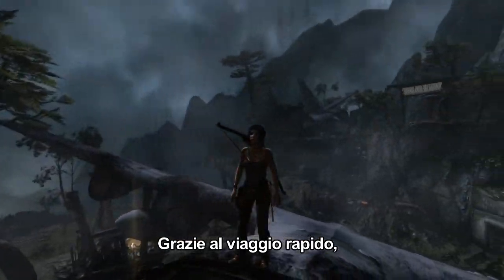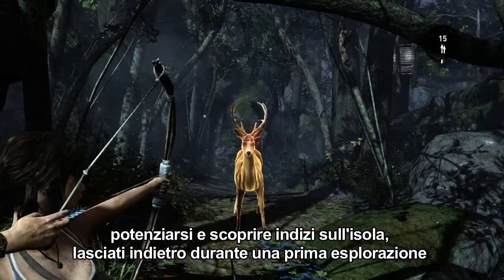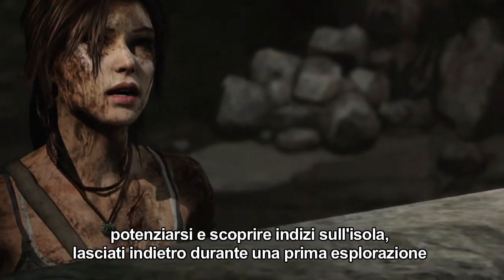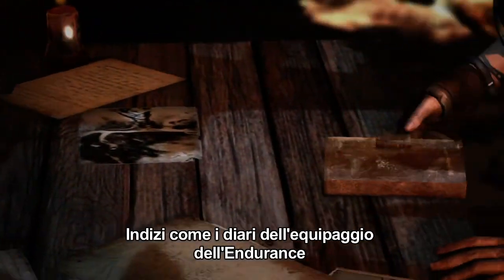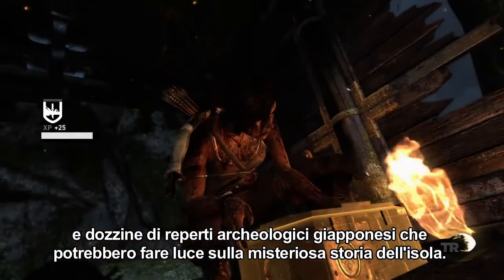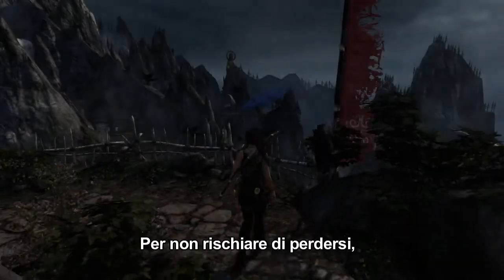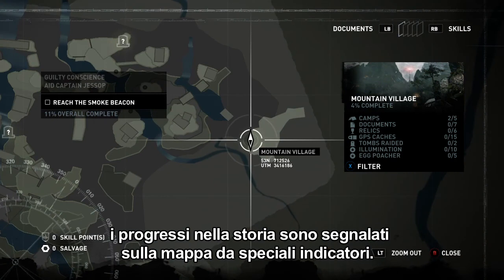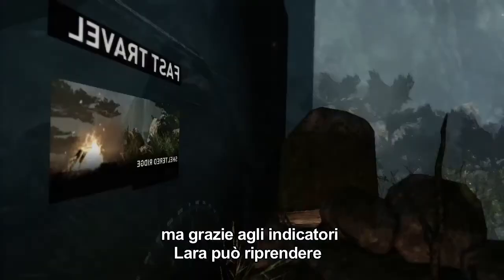With the Fast Travel system, Lara has the ability to return and re-explore areas to collect salvage, build up XP, and uncover clues to the island's mysteries which may have been missed the first time around. Clues such as the Endurance's cruise diaries or dozens of Japanese historical items that help Lara understand the island's history. To ensure that she never loses her original path, Lara's progress is shown as a waypoint on the map. Using Fast Travel puts Lara's main adventure on hold, and waypoints let her go back to where she was to continue her adventure.